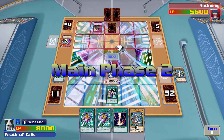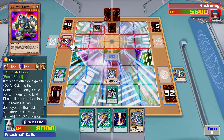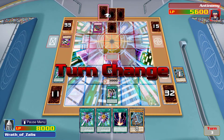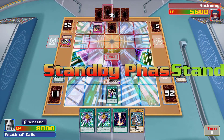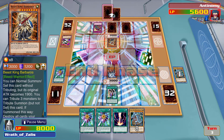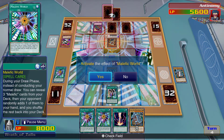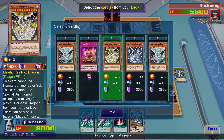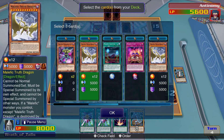You absolute fool. Okay, next turn I'm going to summon another one — I'm going to summon a Malefic Truth Dragon if possible. Oh look at all these new Malefic cards — ooh! Malefic Tune Control is short of a battle, drop two cards. Malefic Selector. Malefic Divide — target one Malefic monster in your graveyard, special summon ignoring its summon conditions but its effect is negated. That might be good.